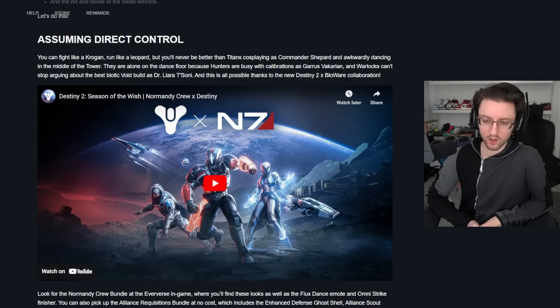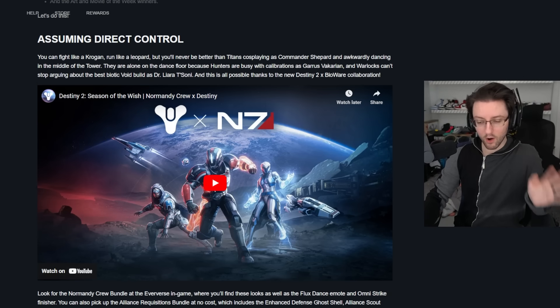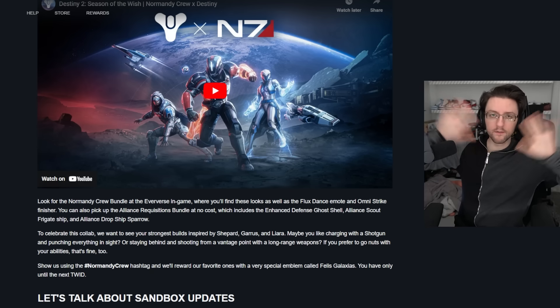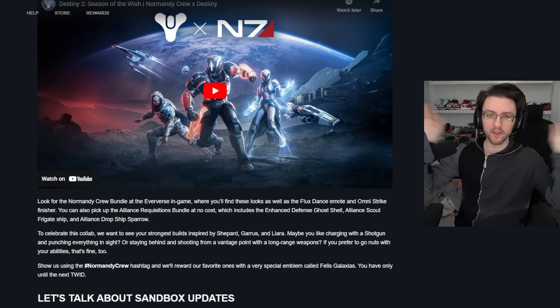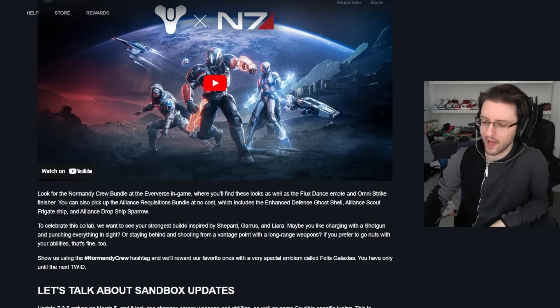First, before we get to all that, the Mass Effect armor bundle collaboration is in the Eververse store, in case you didn't already know. It costs a lot of money, but they are giving away the ship, the ghost, and the sparrow for free. So go look at the Eververse store, there's free stuff in there — go get it.